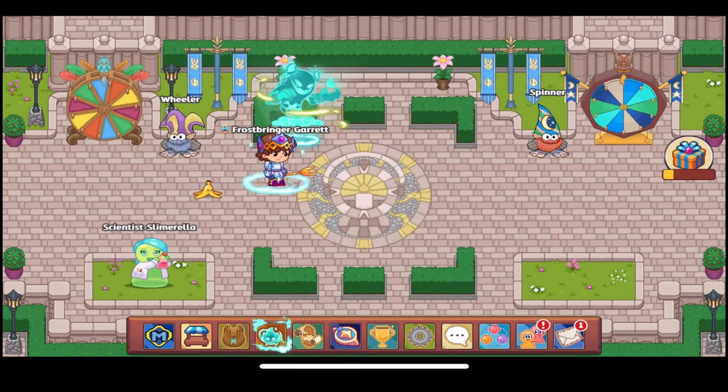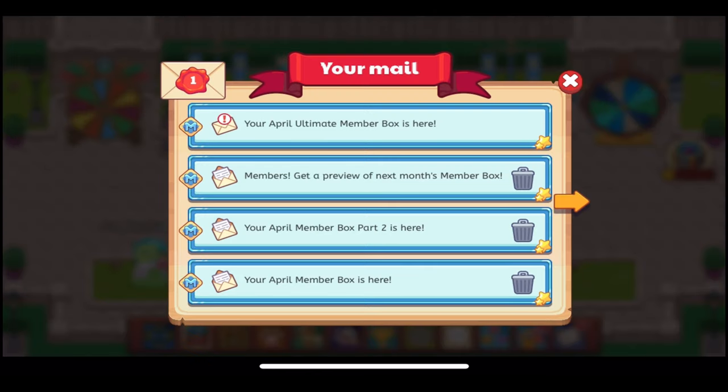Today we have the release of the Season 12 Ultimate Member Box in Prodigy — super excited for this one. As usual, this means Season 11 is now unobtainable; that's Storm Bluff and Glitter Star. This is the April, or Season 12, Ultimate Member Box, and we're going to go ahead and open it up. It's going to contain the super cool-looking Jester Emburn.